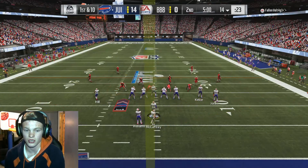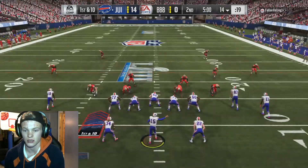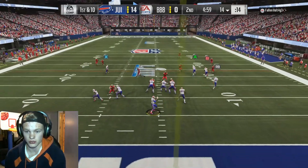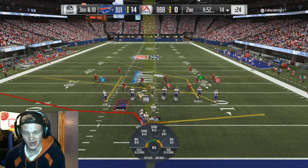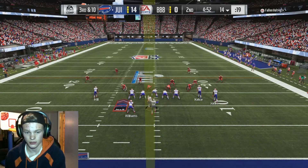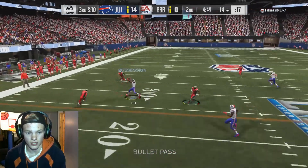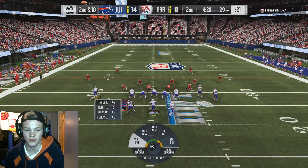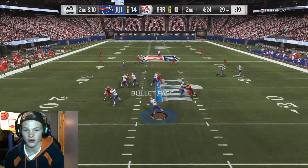I wish that if people rage quit, it would still show you the celebration if you were winning at that point in time. It kind of sucks that they don't do that. I don't care what happens — I'm throwing it to Julio Jones on this play. And he dropped it. Let's see how our PA slide does here. We'll have Christian McCaffrey out. Tyreek Hill getting that possession catch. I know there's going to be some game where I'll be getting Julio Jones the ball, I just want to show you guys that he's fantastic. I'll hit him now — Julio Jones.